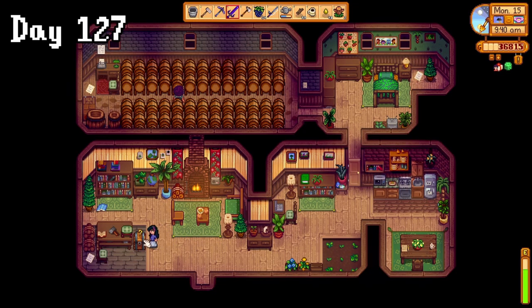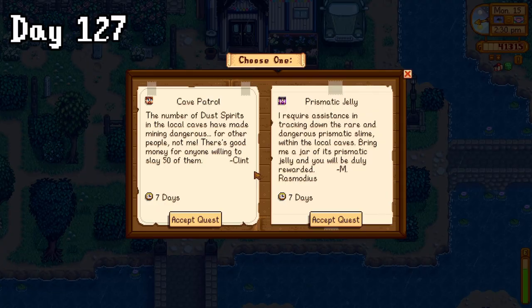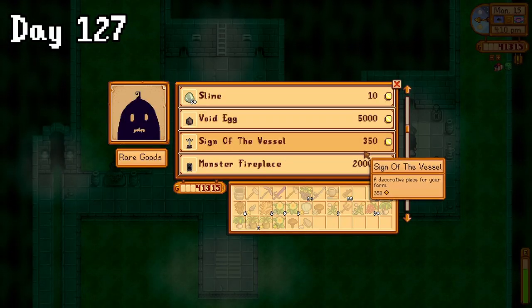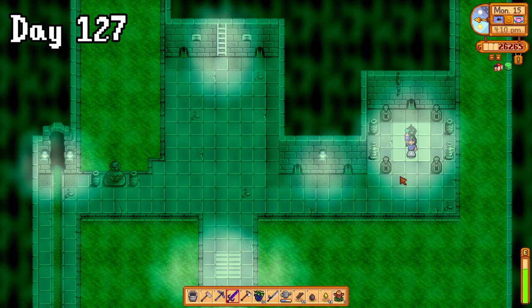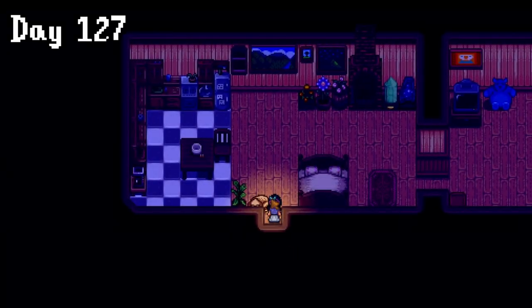I dropped off Susan's fertiliser for 4,000 gold, then went to give Evelyn the leek, also coming out with a recipe for cookies. From there I picked up a new special request to kill 50 dust spirits — which I always thought they were called dust brites, but whatever — and then went to the sewers to grab that dark talisman, but also picked up a void egg and the star drop from Krobus. All in all, an extremely productive day ruined by my dog blocking me and passing out right next to my bed.